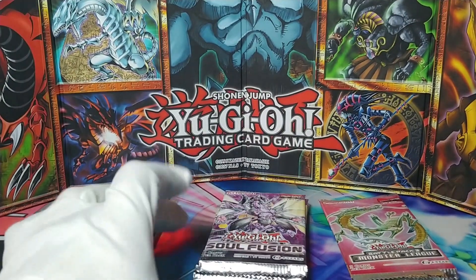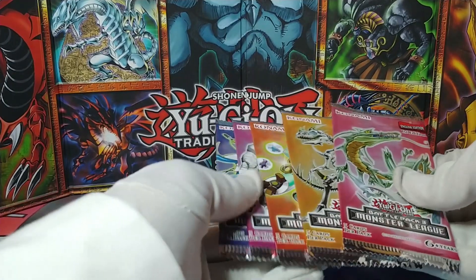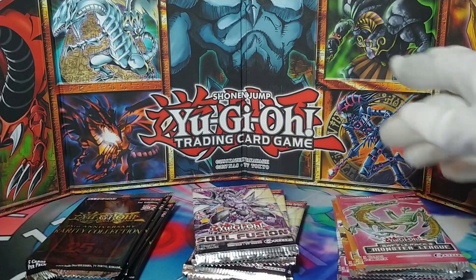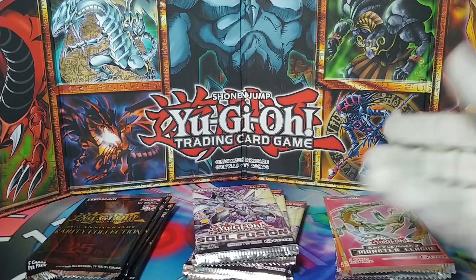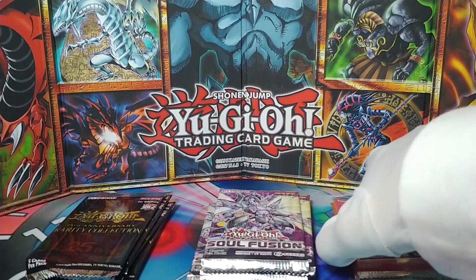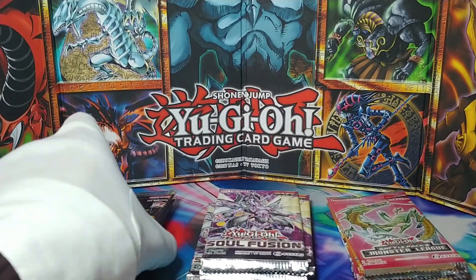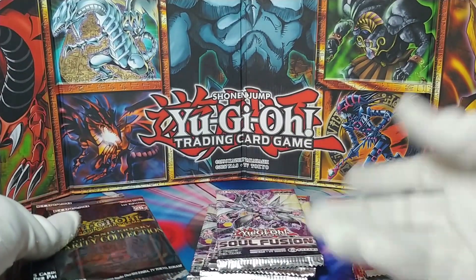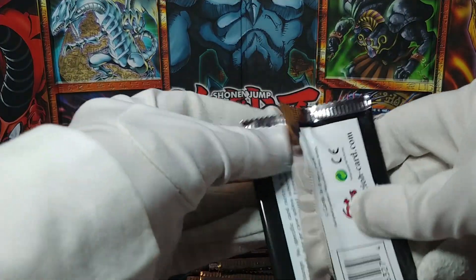So we've got five Rarity Collections, four Soul Fusion, and five Battle Pack Three: Monster League. I've never opened Soul Fusion or Monster League, I have no idea what's in those sets. But you see stuff like this on sale and it's cheap, so that makes it more attractive to open even if you don't know what you might get.